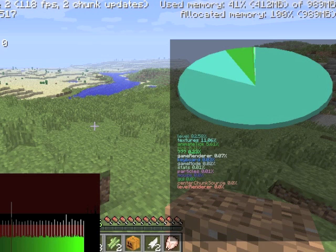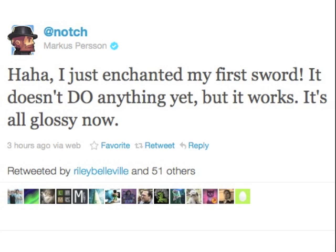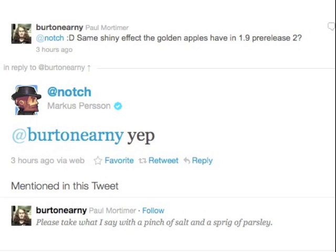I take it this will be useful to see what aspects are making the game lag or something. And then today he's announced that he's just enchanted his first sword, and that when an item is enchanted it will have a glossy animation the same as the golden apples.